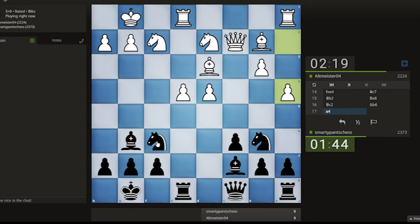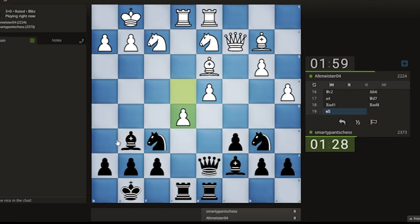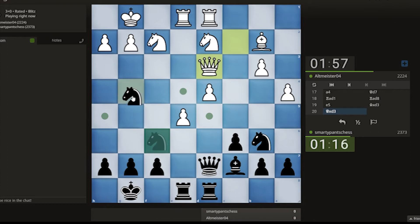Let's see — pawn there, queen here. Let's try rook here. Okay, so let's take this. Is that good? Let's try knight here, but I'm not sure how good that is. Let's try it.